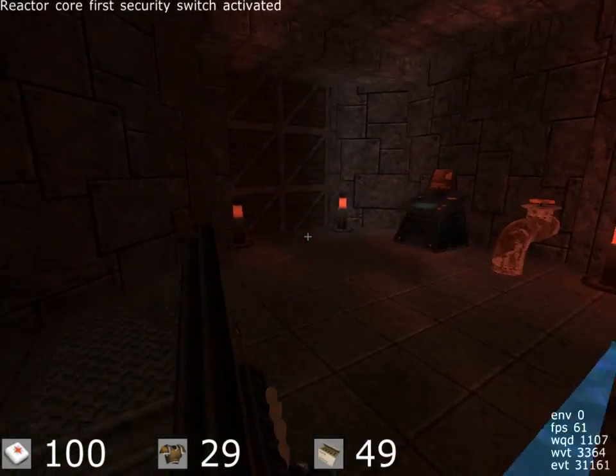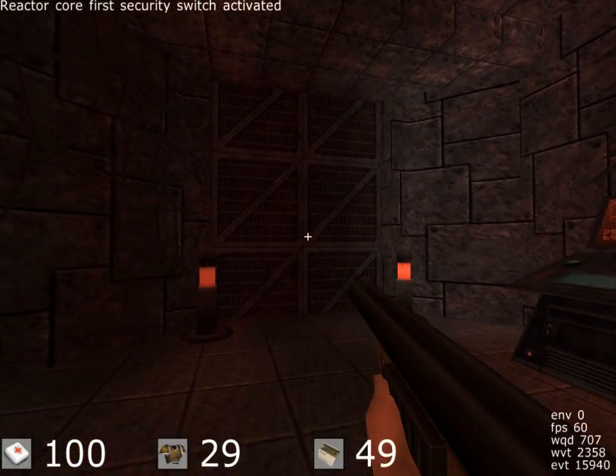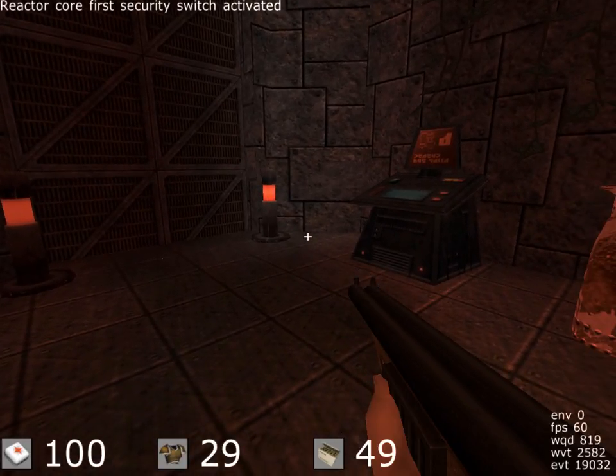The next room is the core of the building. I can't scan the area. I don't know what you're gonna find in there. Be careful. Over.